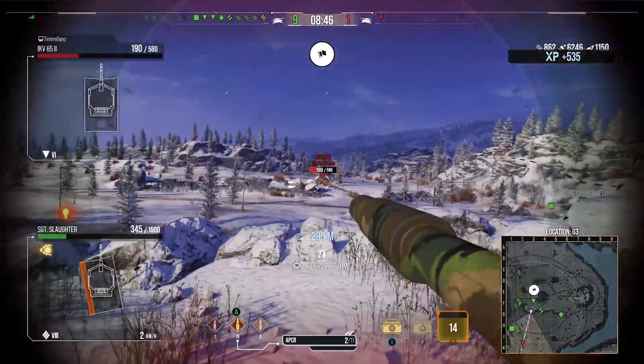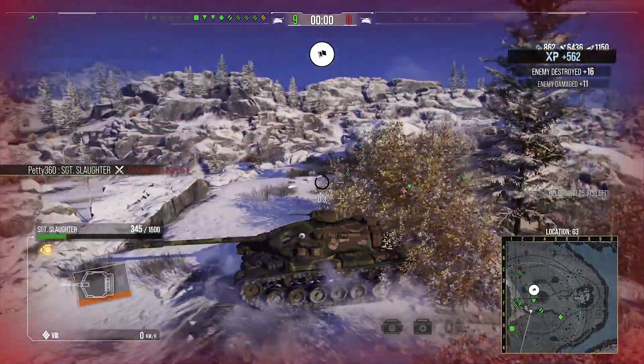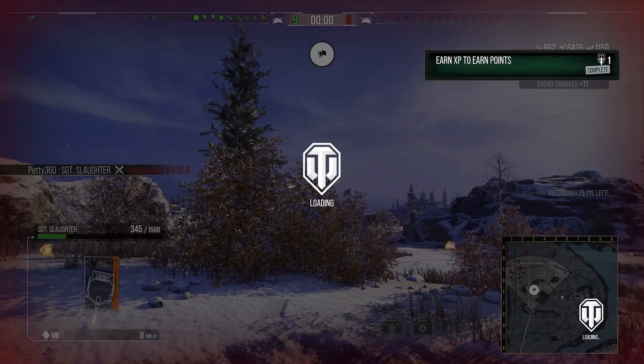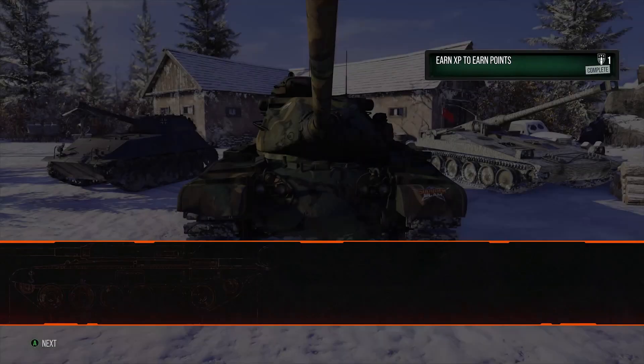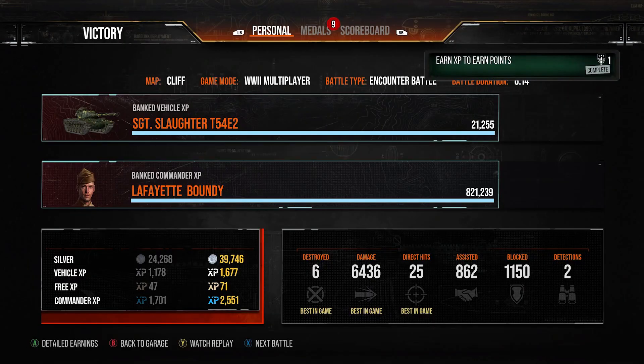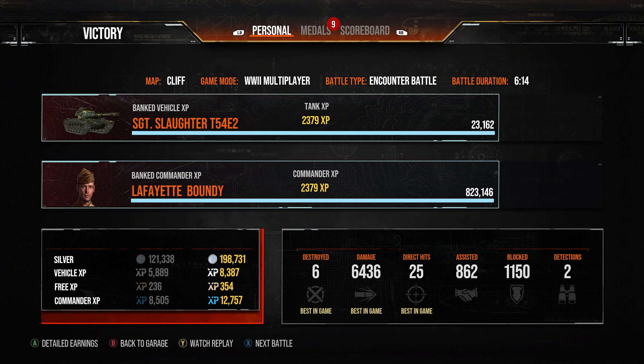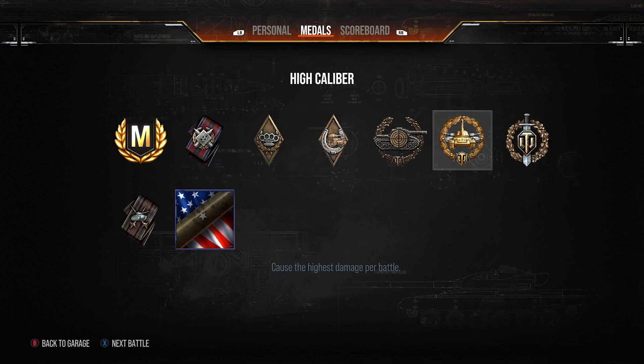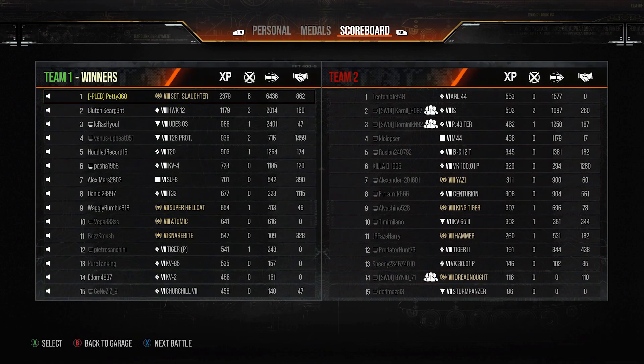Now we spot the IKV, get the shot in - didn't really aim it that well but we shut him down. We finish the game with 6.4k damage, 862 assistance, the victory, 6 kills, Ace Tanker, Sniper, High Calibre, Top Gun, and 2.4k base XP. Really nice game for the Sergeant Slaughter T-54E2.